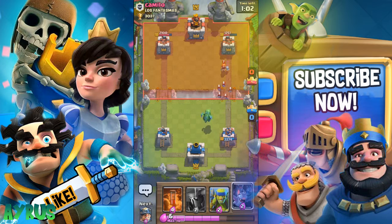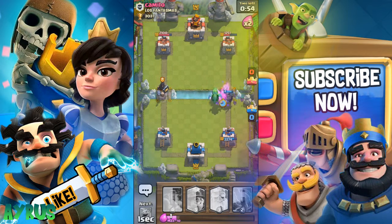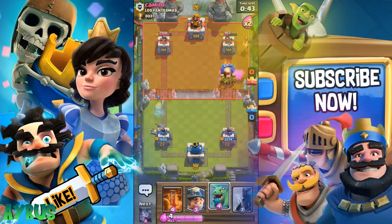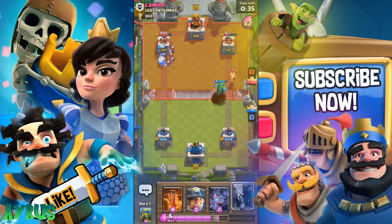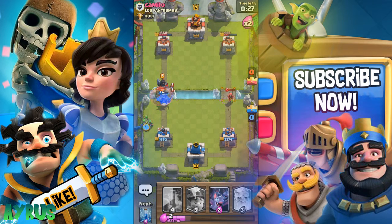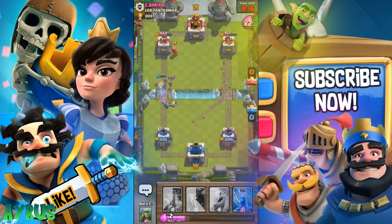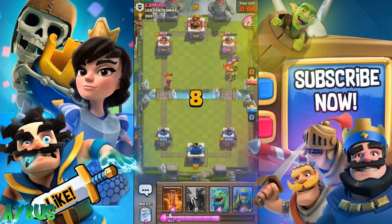We'll put in the Baby Dragon and Bats. Now we'll bring in the PEKKA and then the Bats — the Valkyrie will go down. We'll put in the Ghost for the Prince — a clever push from the opponent. I zapped in the wrong place, which is a big problem. He's coming in with a huge push and the Bats are really hurting us. We'll put in the Miner, but I don't have the Rocket and that's the real problem — I can't do that massive damage.